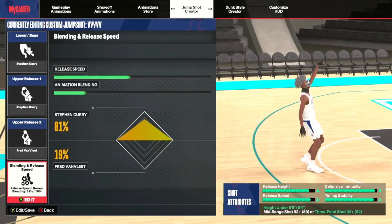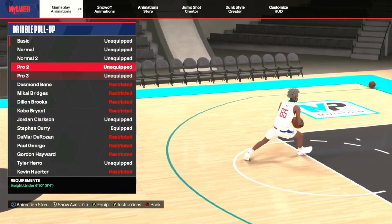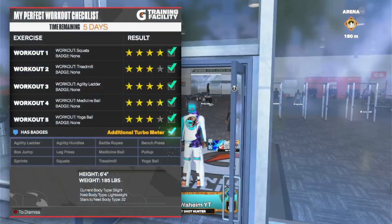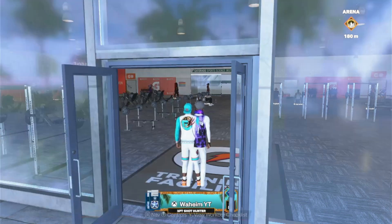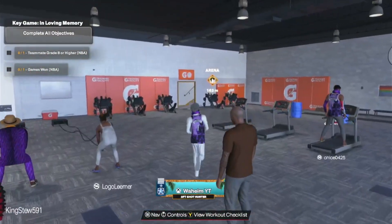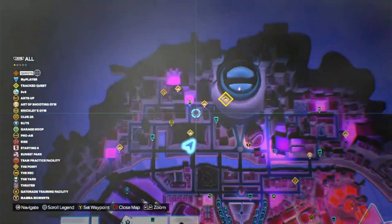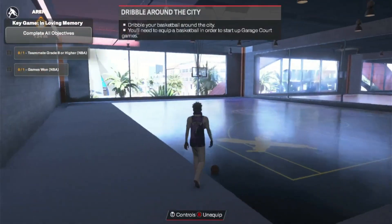Of course y'all gotta do your Gatorade workouts. I know people that don't do this and it bugs me - not having that extra blue bar. No matter what build you're on, you do your Gatorade workouts. And if there's a delay, go to your team arena - there's no delay in the team arena Gatorade facility or workout gym.